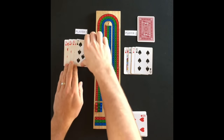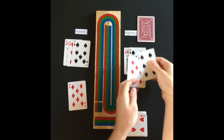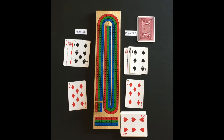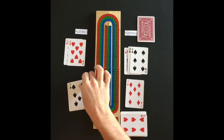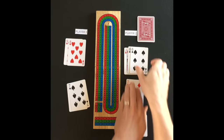Players will alternate playing a card from their hand starting with the non-dealer. A running total will be kept by adding the card values together, and points are pegged when received. Face cards are worth 10 points and each other card is worth its face value. The ace is worth 1. A running total cannot exceed 31 and will restart at 0 when needed.